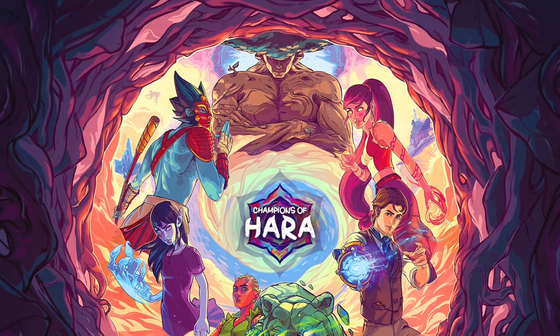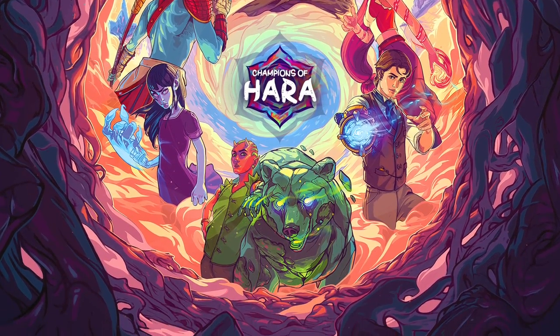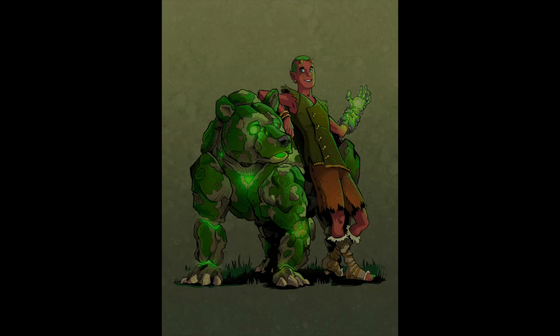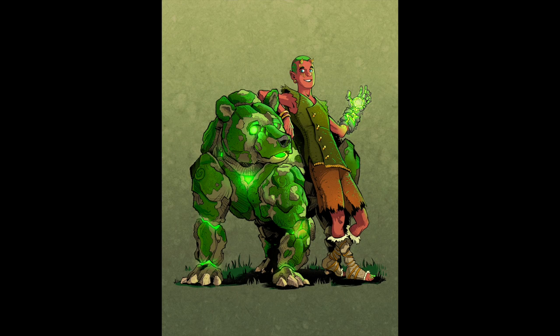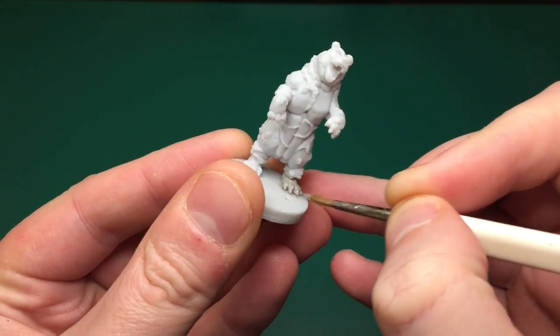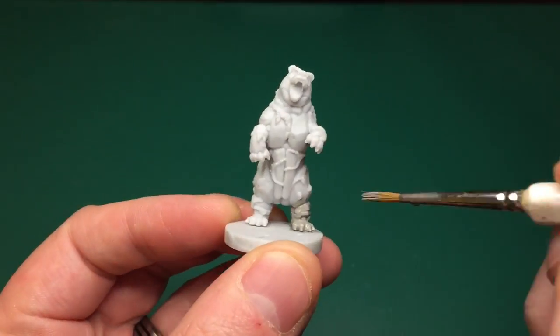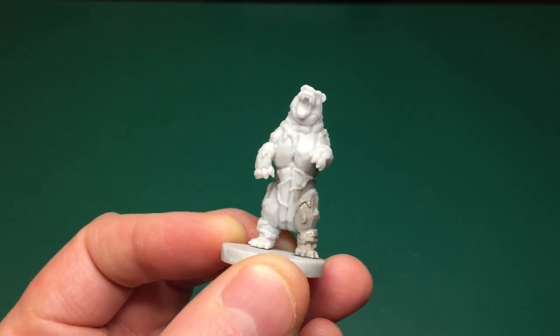Hey everyone, welcome to Watch It Paint It. Today I'm painting a Kickstarter model again — this is Champions of Horror. I'm going to be painting two models in one: one character with two models on a single base. I'm going to be painting Karu and Kuma. I haven't primed the model, so I'm going to be using Vallejo's Game Color, which you're supposed to be able to use as a primer straight onto the model. I'm starting with Cold Gray.